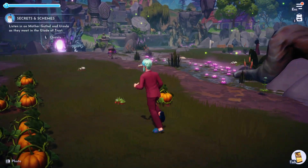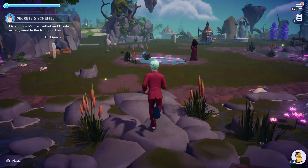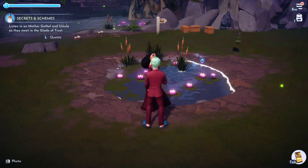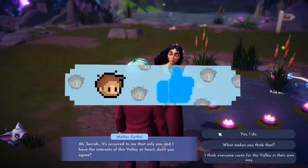Update 4 titled Pride of the Valley has just dropped today and with it came two characters everyone is familiar with and is super excited to bring over to their valley. In this guide I'm going to show you all exactly how to get Nala and Simba. If you would all consider dropping a like on this video and subscribing to the channel it would mean so much to me.